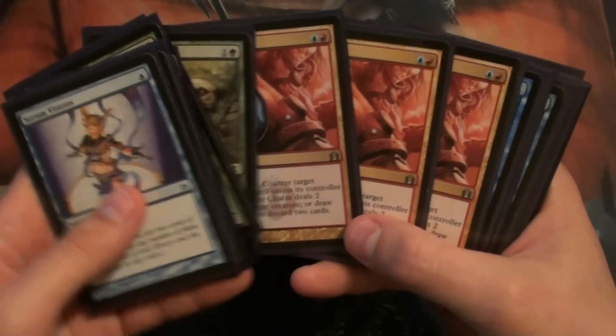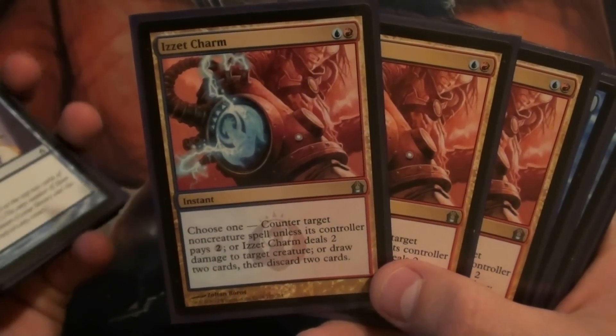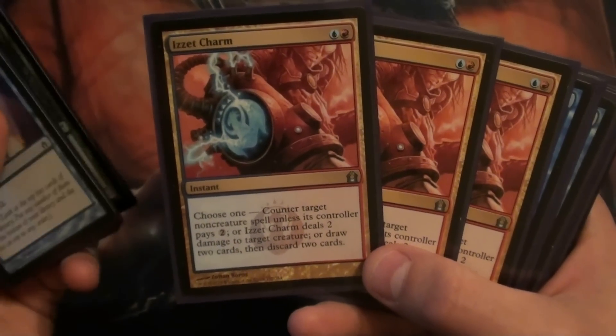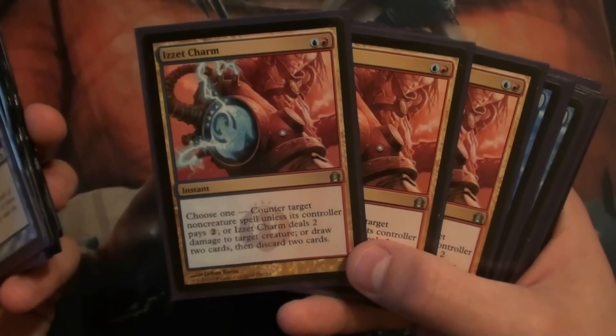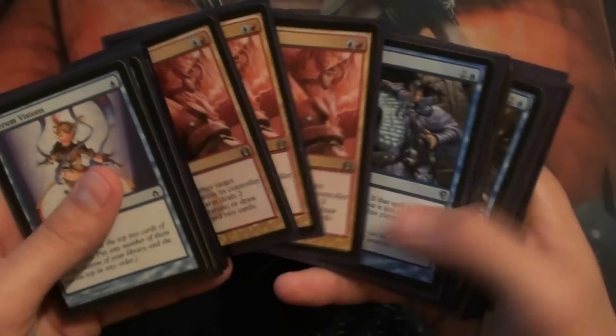Three Izzet Charms. Every mode in here is important. We can counter a non-creature spell unless they pay two colorless, or we can deal two damage to target creature, or draw two cards and discard two cards. So it lets us burn something, lets us counter something, and it lets us loot for something. Just a great card in this deck.